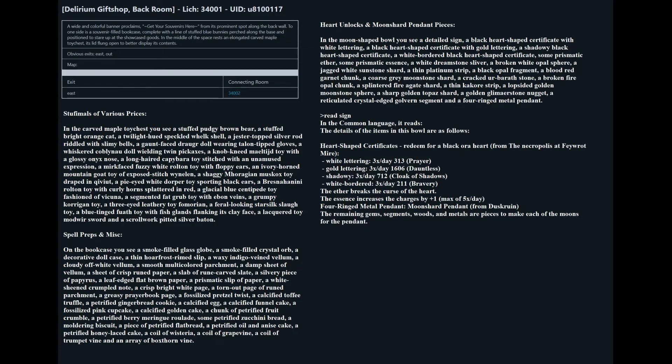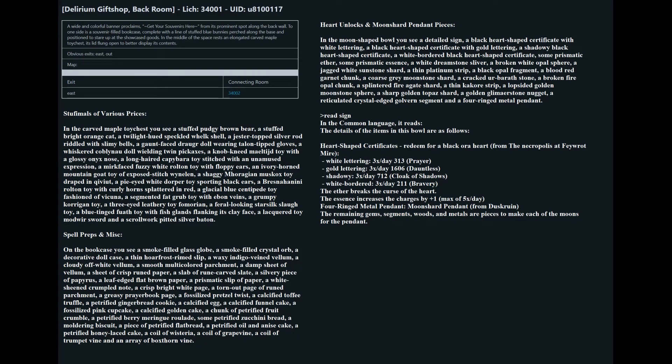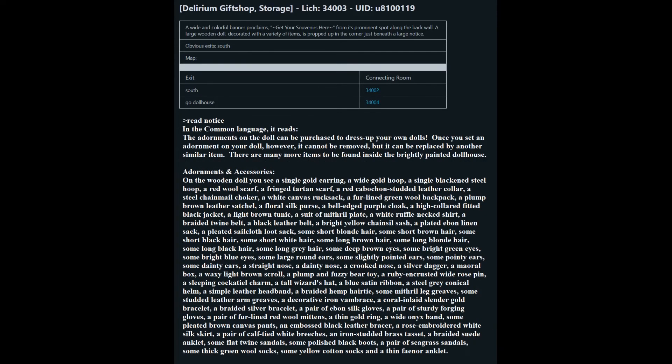In the gift shop front room, you'll have wind-up keys should you own a doll compatible with that item — do not buy if you don't have the required doll item. In the sack will be Arkadi statues for a compatible Arkadi box. The back room showcases miscellaneous items. If you remember my Ebon Gate shopping video, you'll only see the unlocks for stuffimals and beer critters, not the base item itself. This room will let you buy those stuffimals and you still have time to get any applicable unlocks if needed. The bookcase will have old Kalagos customs and spell preps. Inside the bowl, you will see heart-shaped certificates for your necropolis black aura hearts, a four-ringed metal pendant from dusk room, a gulvern segment for your moonshard pendant, and light deep notes in various denominations. Make sure to read the notice sharing that you're unable to remove pieces, only replace them.